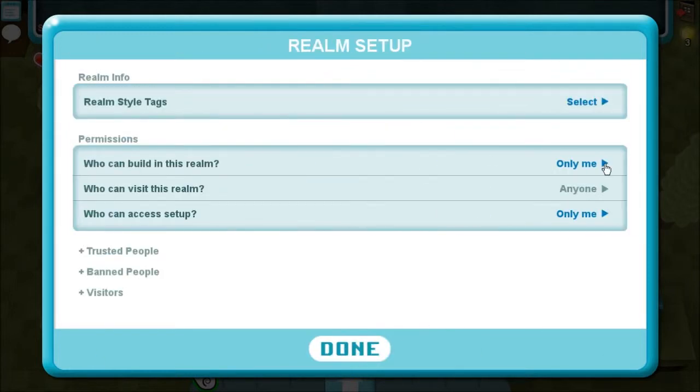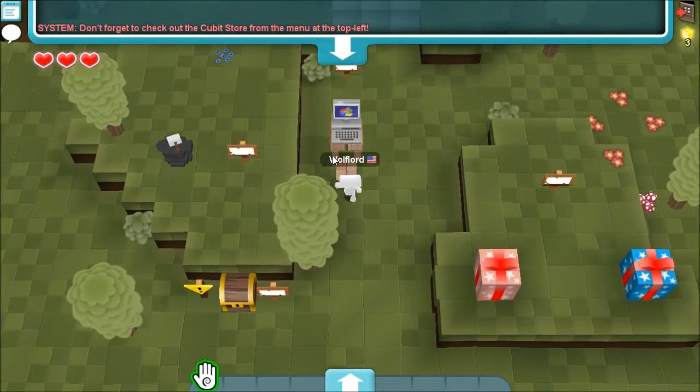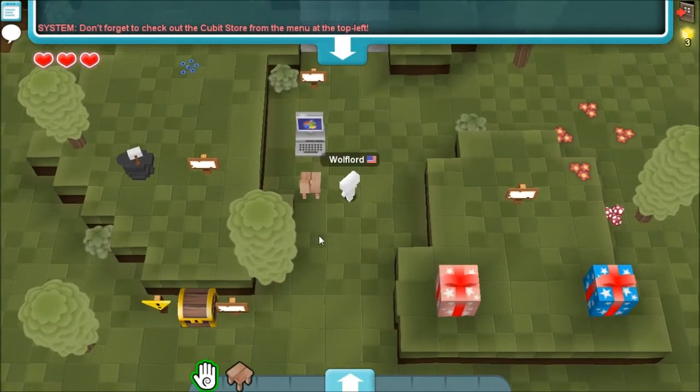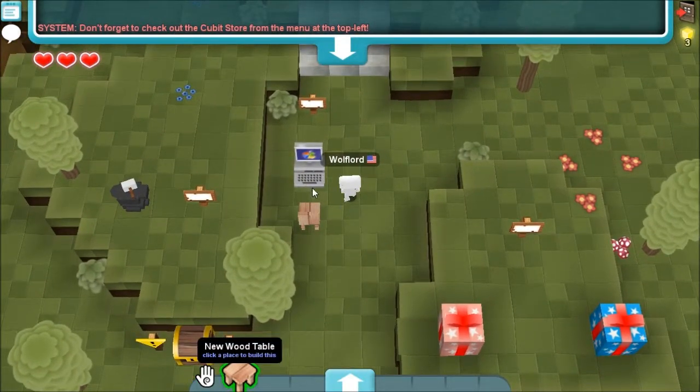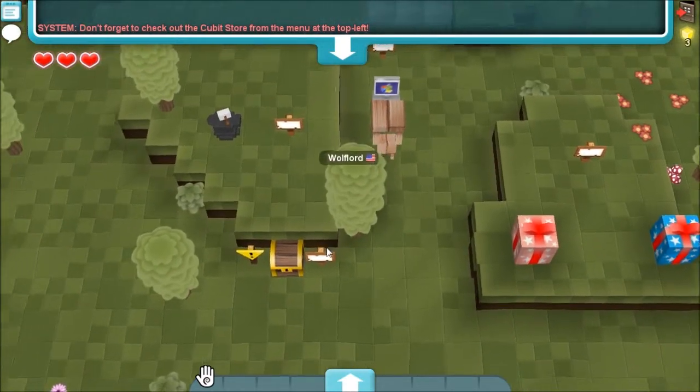You can build in this realm. You can visit this realm — anyone. You can access setup — only me, trusted people, BAM people, visitors. So if any of you guys play, you can add you to trusted people and all that. It's like a Windows computer — that's cool.